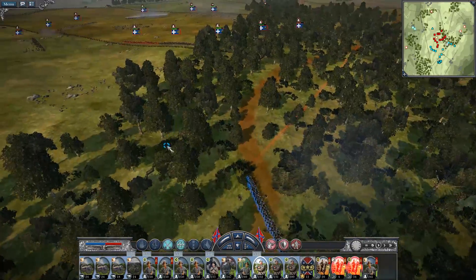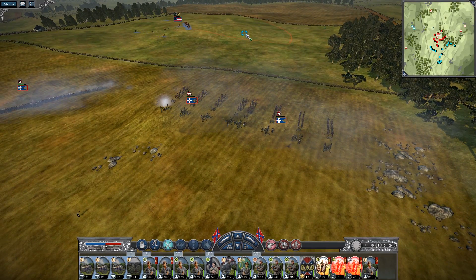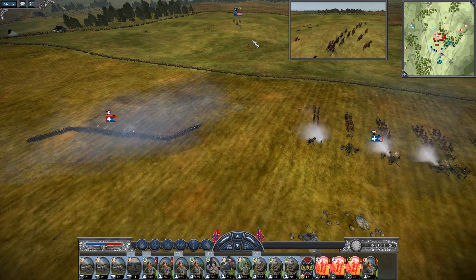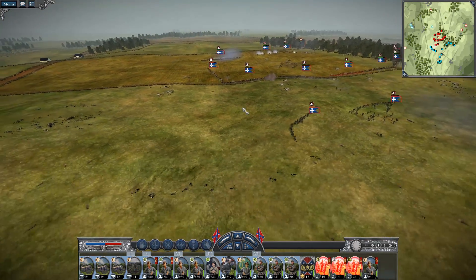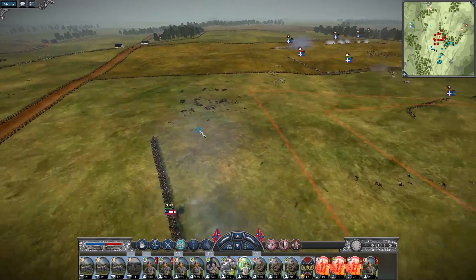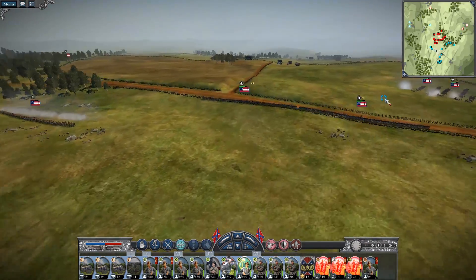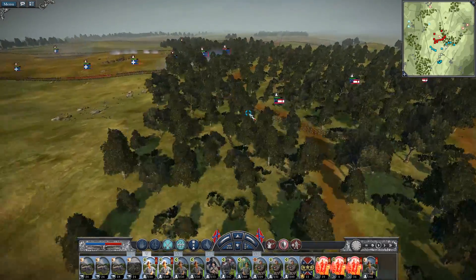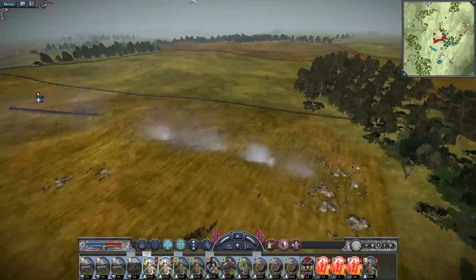Taking out a few of the cav there — good. Oh come on, get out of there! Oh dang it, well I tried flanking. Redirect my artillery. Was that the last of your cav? Yeah. Oh god, you're putting a lot of pressure on me though. My cav's completely gone — are they coming back? They are not.